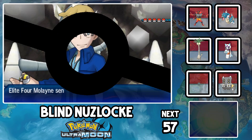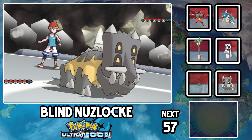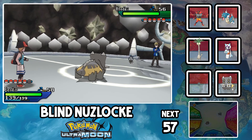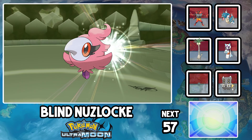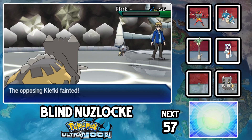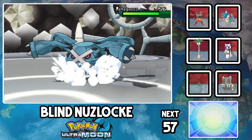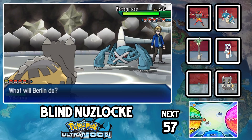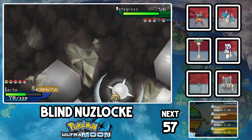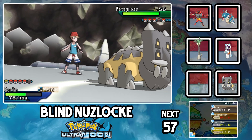The last battle of this Elite Four is Molayne and his Steel types. He leads with Klefki, and it really can't touch Berlin. He might have the special attack of Klefki, but at least he has the physical attack of Spritzee? Eventually Berlin wins the 1v1, but this was like watching two toddlers try to figure out how to hurt each other for the first time. His second Pokemon is Metagross. Are you serious? Well, we're fucked. I don't know if you guys remember my R-Only run in Omega Ruby, but Metagross requires really tight plans to handle, or you end up relying on RNG. And in a run like this, I have no plans, let alone any solid ones.